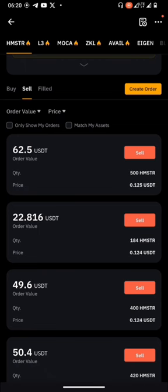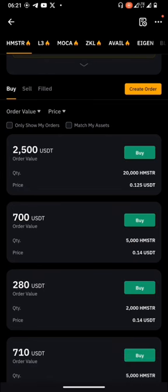Now take note of the price at which this person is willing to buy from you — it's 0.125 USDT. If Hamster Combat sells higher than this, it doesn't concern this buyer anymore. Even if the price goes to 0.5, this is what he has agreed to buy for. So if Hamster Combat sells higher than this, you have run at a loss. The same way, if Hamster Combat sells lower than this, he has run at a loss. That's one of the technicalities of pre-market trading before a coin launches.